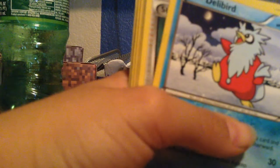Okay, let's get this on. A Krabby. A Tricco. A Water Energy. A Cubone. A Kabuto. Another Lightning Energy. A Delibird. A Shauna. A Cacnea. A Fire Energy. Another Cacnea.